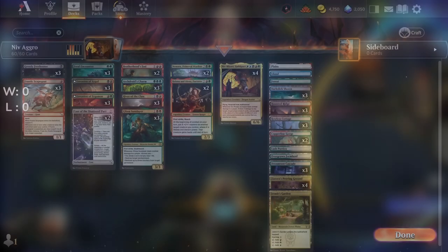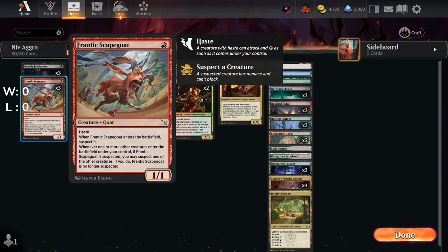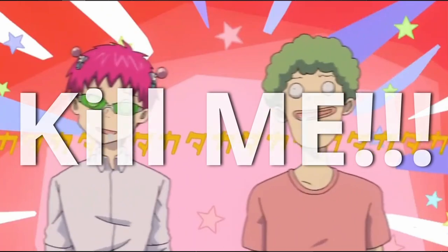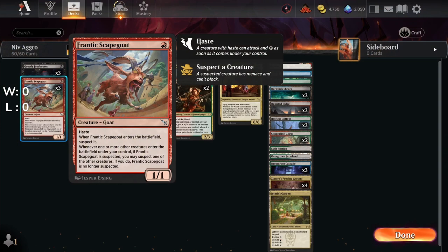We start with the aggro playstyle. My main focus was to retain the deck at three colors — Jund: red, green, and black. A lot of those threats are within these colors and provide multiple advantages. There is no question about who's the goat. Frantic Scapegoat's haste and suspectability was meant to make our other heavy hitters even more dangerous. The goal was to suspect Niv, making him even more difficult to block, but it never happened — doesn't mean it can't.